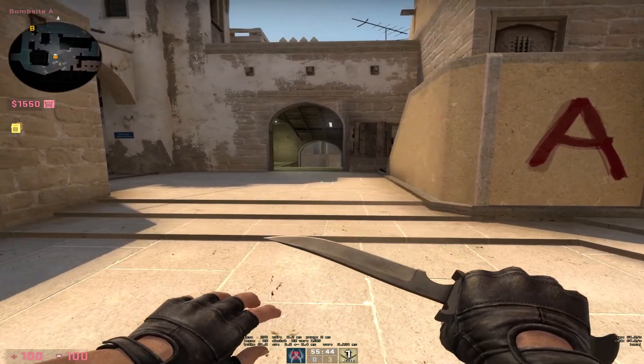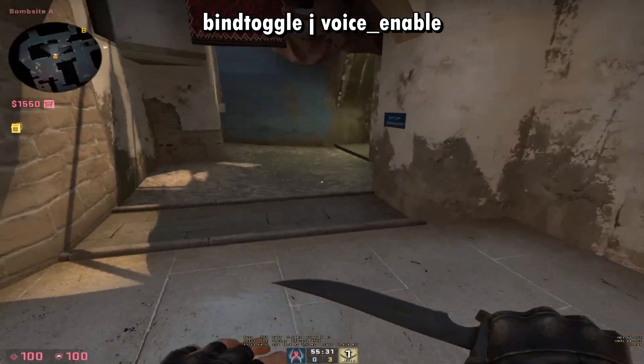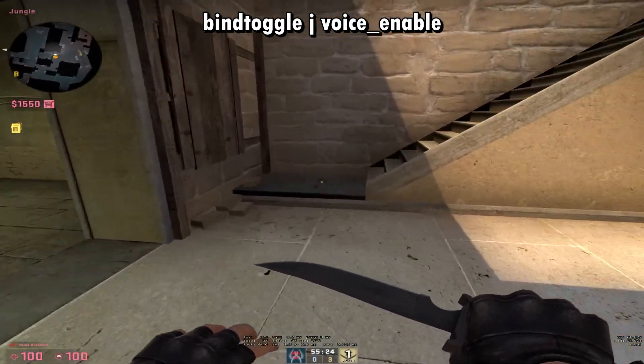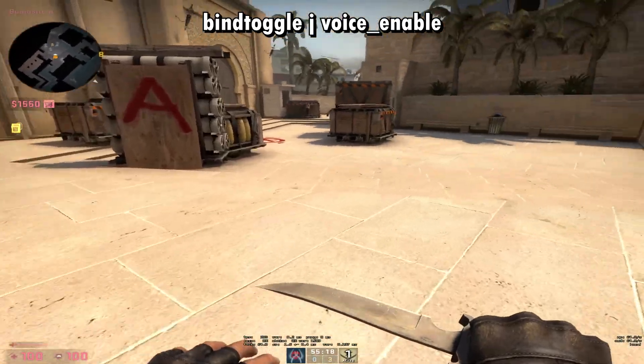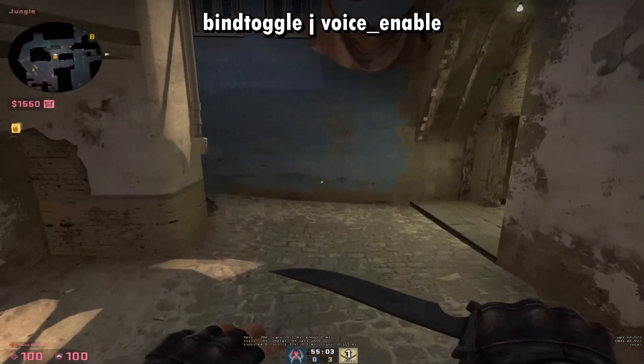This is my fifth bind. I find it very helpful if you have any toxic players or people are just shit-talking you — this is the voice chat bind. If you get a stubborn guy on your team and he doesn't like what you do, all you need to do is press J. As you can see in the bottom left, voice is disabled, so you won't be able to hear anyone but the in-game announcer, and you can make your shots without being interrupted.